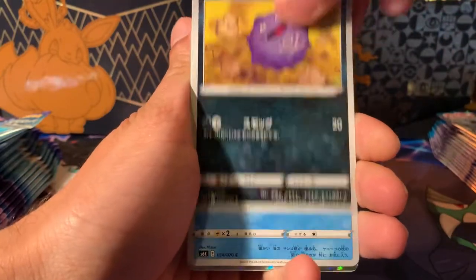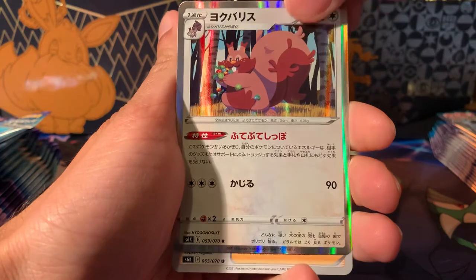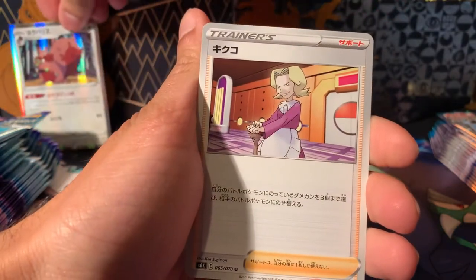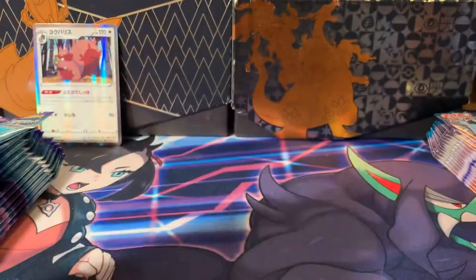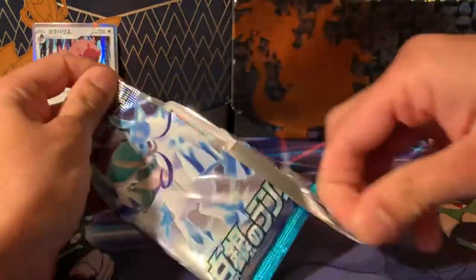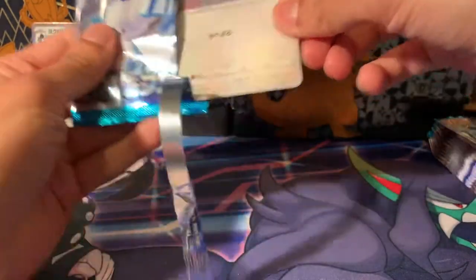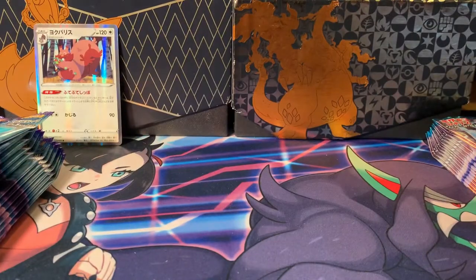Cute-to-fly, Koffing, and then Greedent from Jet Black. Agatha is one of the ones in these sets — in these packs you want to get the alternate arts. Alternates are beautiful, absolutely beautiful. So hopefully we can pull some of those.